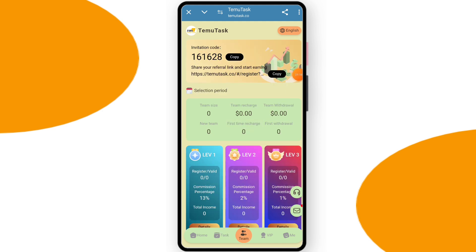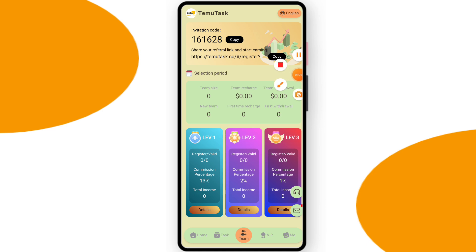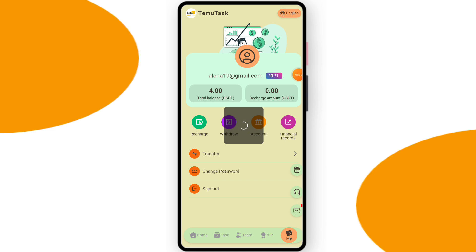Now let's look at the Team section. You can check the team stats and your referral link and code. If you share the referral link and others join, you will get a lot of profit. You can check the team levels: Level 1 commission is 13%, Level 2 commission is 2%, and Level 3 is 1%.